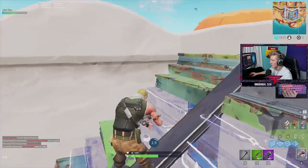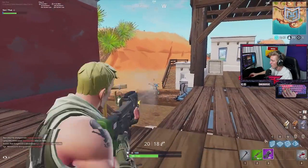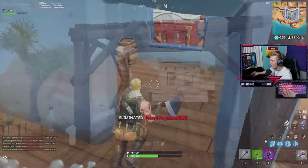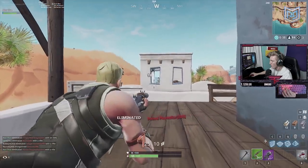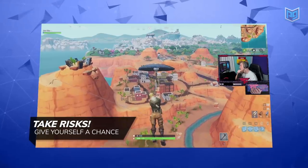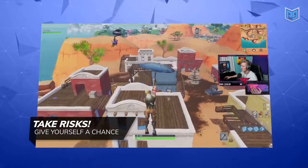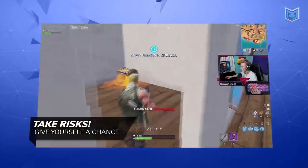Choosing the correct spot to land is half the battle. Tfue chooses to banish once instead of full healing because he hears players nearby — he prioritizes third partying over 20 health. He pops out of hiding and sprays a player with his P90, then takes a gutsy AR fight. He stood out in the open and could have been killed, but he's rewarded for committing. When you commit to a play you're more likely to succeed even if it's the wrong play.